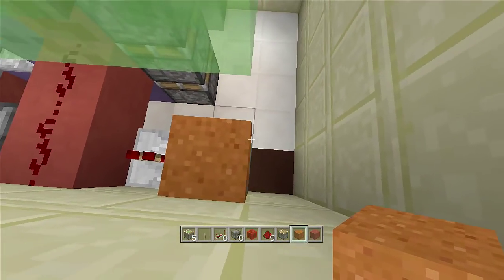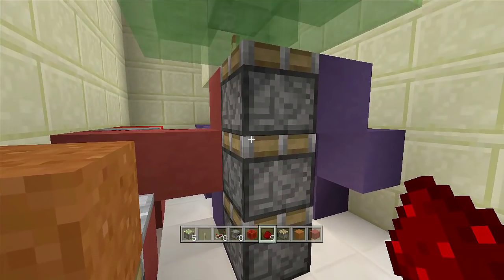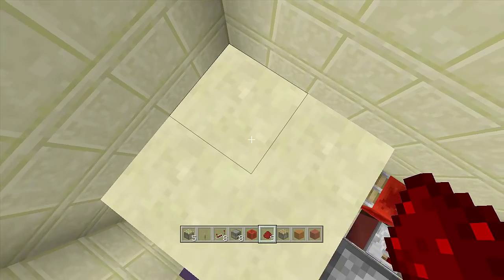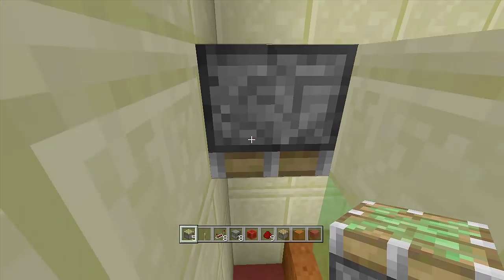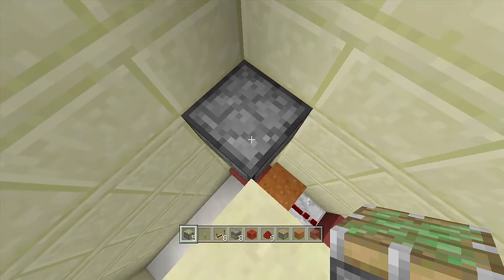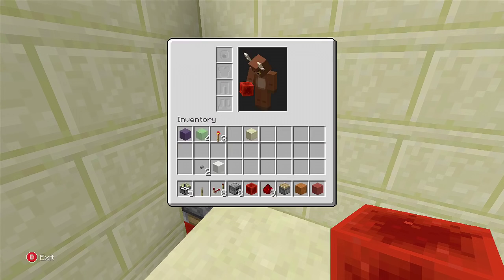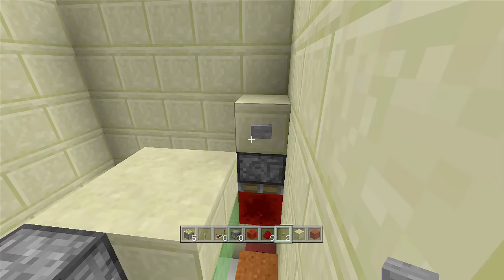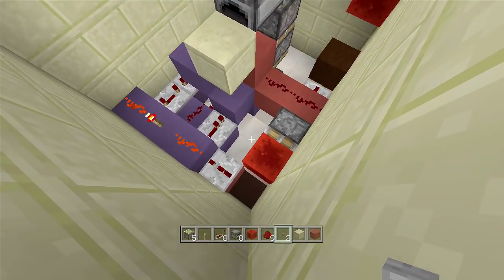Right behind the piston with the sand block, place down another block with a piece of redstone on top. Make sure your lift is fully retracted. Come up here and in this corner, facing downwards, place a sticky piston flush with your floor. Walk right on top of it, then come underneath and place a redstone block underneath it. Come back up and place a visible block of choice on top of this piston with a button off the side — click the button and the lift extends up; click it again and it retracts back down.